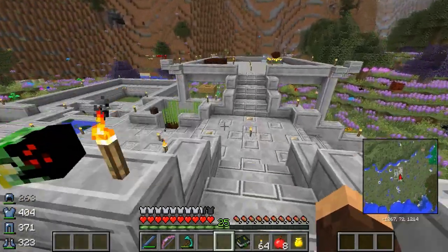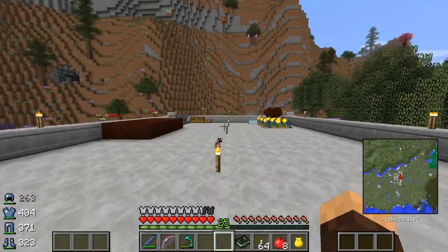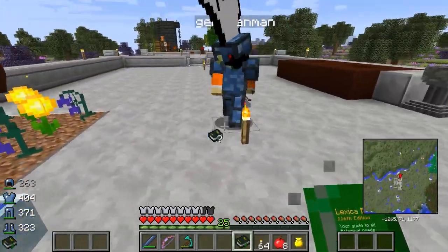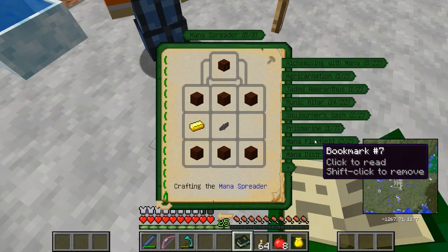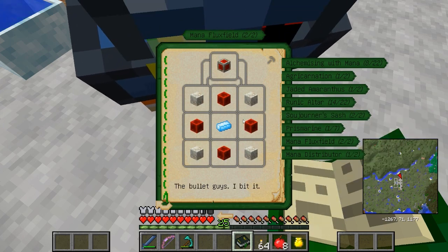So we're going to do some more Botania and maybe even start making some power. I think that would be a cool idea. I've been doing some research in Botania and what I want to actually make is a mana flux field.